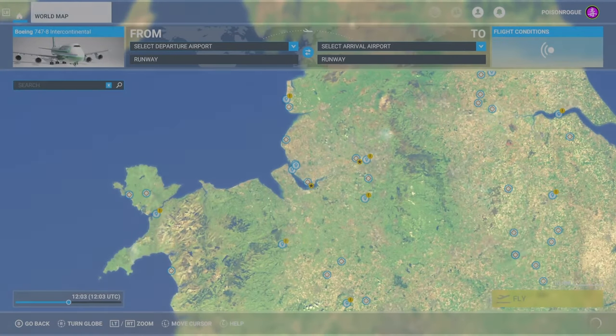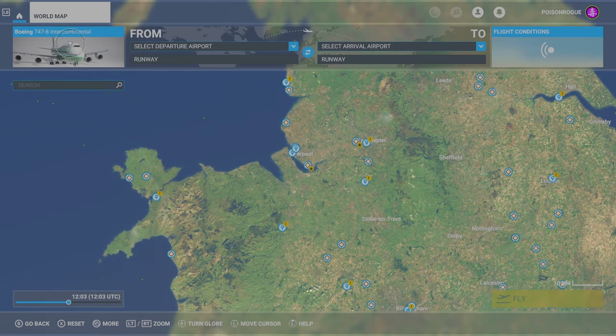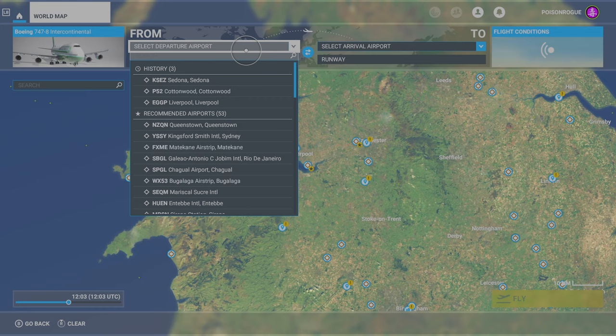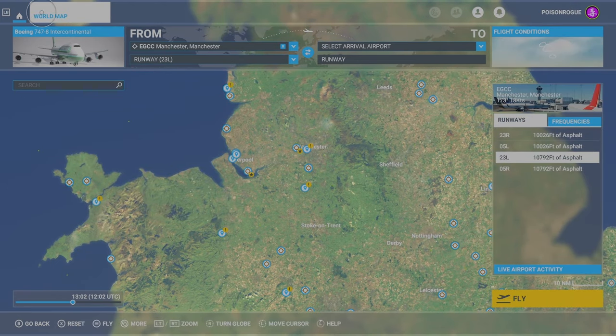First thing we're going to want to do is jump into World Map and get straight into it. You might already know if you've played about with Flight Sim already that you can select your departure airport and your arrival airport here. For departure airport, you've got two ways: you can either type in the ICAO of the airport if you know it, which is a four-digit code that each airport has. We're going to be starting from Manchester Airport, so we're going to slap that ICAO in, which is EGCC. And there you go - Manchester. So we pop that in and there's our departure.